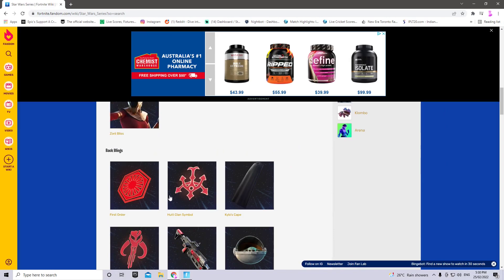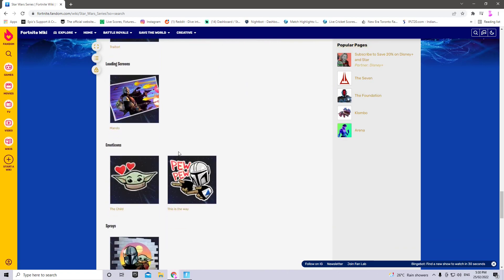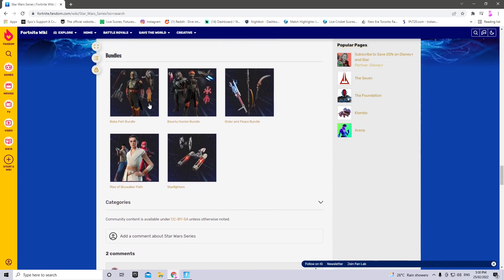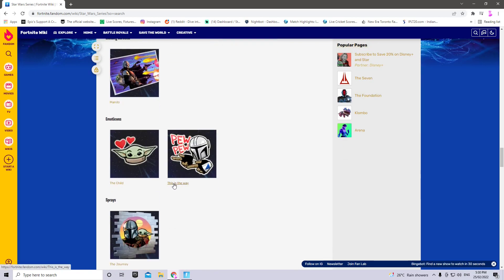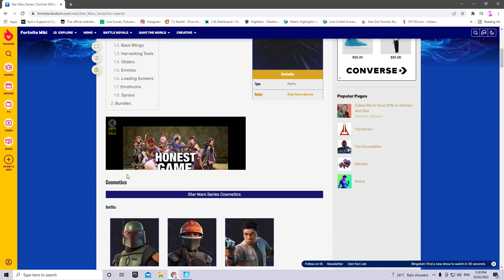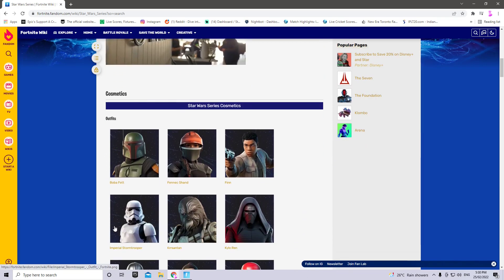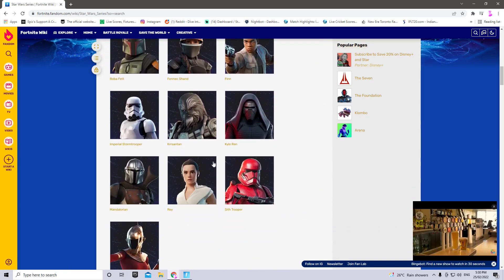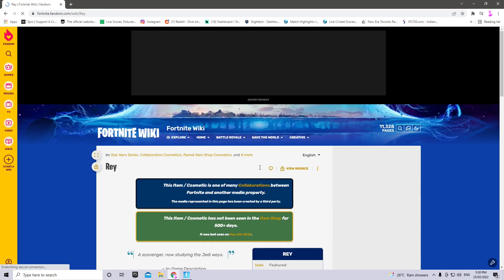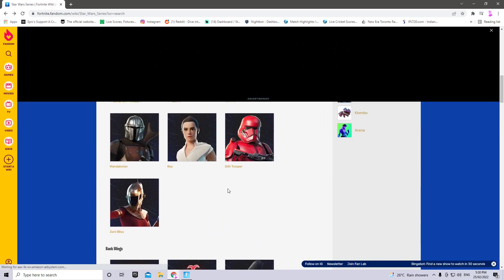This Kylo Ren skin is 1,500 V-Bucks and it also comes with a bundle. These are all the skins that you guys would like. It has been a long time between these items. I also got the Boba Fett as well, that just came out. But if you guys want to know the return release date for Boba Fett, Fennec Shand, Finn, Imperial Stormtrooper, Kylo Ren, Mandalorian, Rey, and the others — it's been about 660 days since they were last in the item shop.